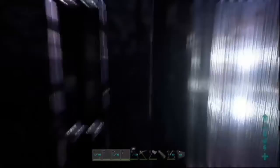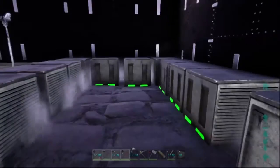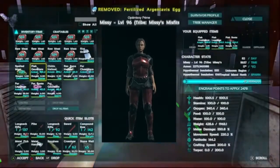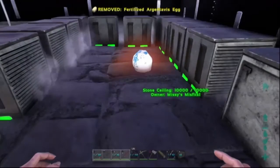Usually trap your dinosaurs in a small space, enable wandering and let them breed. You then put your egg down with your air conditioners.